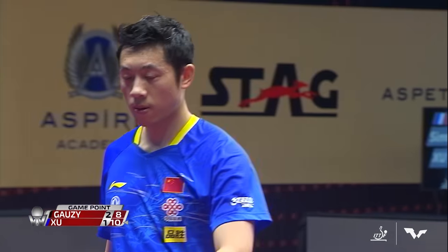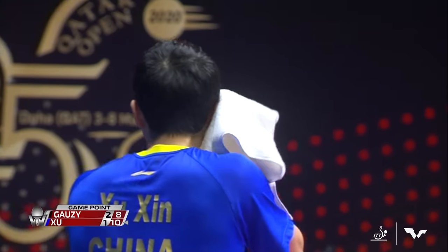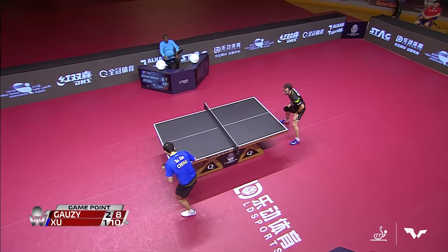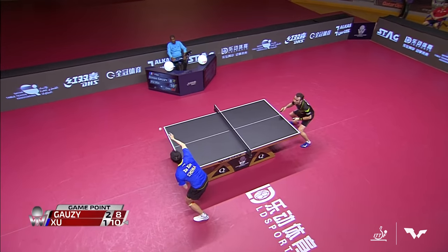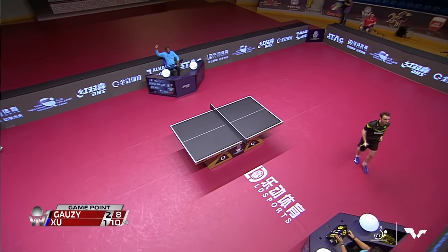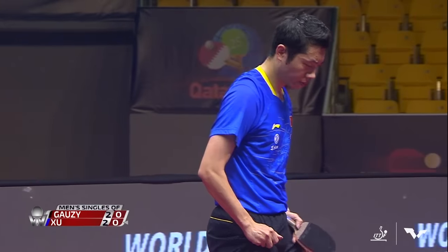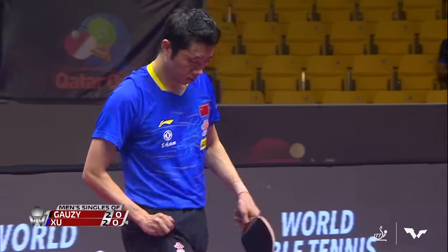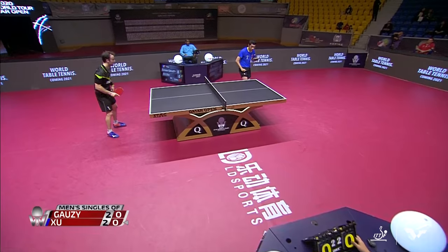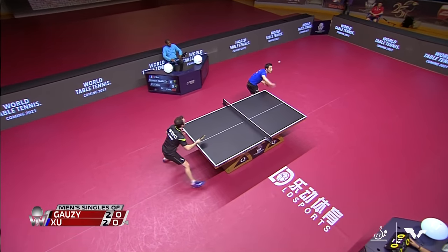Fifth game, Shushin to serve. As you saw the close-up of the racket of Shushin — the forehand, the black side, the rubber cut a little bit lower to leave room for his pointer finger and his thumb, as many pen holders do.